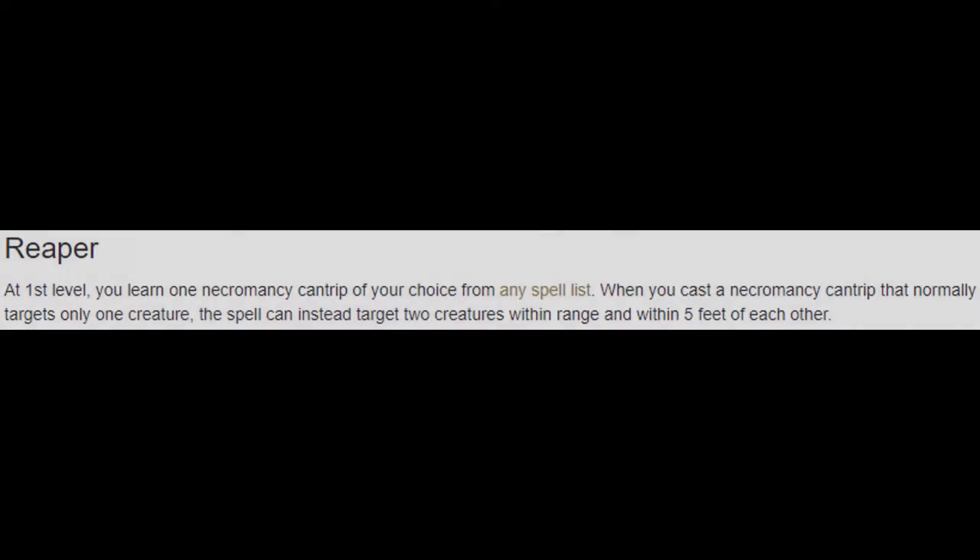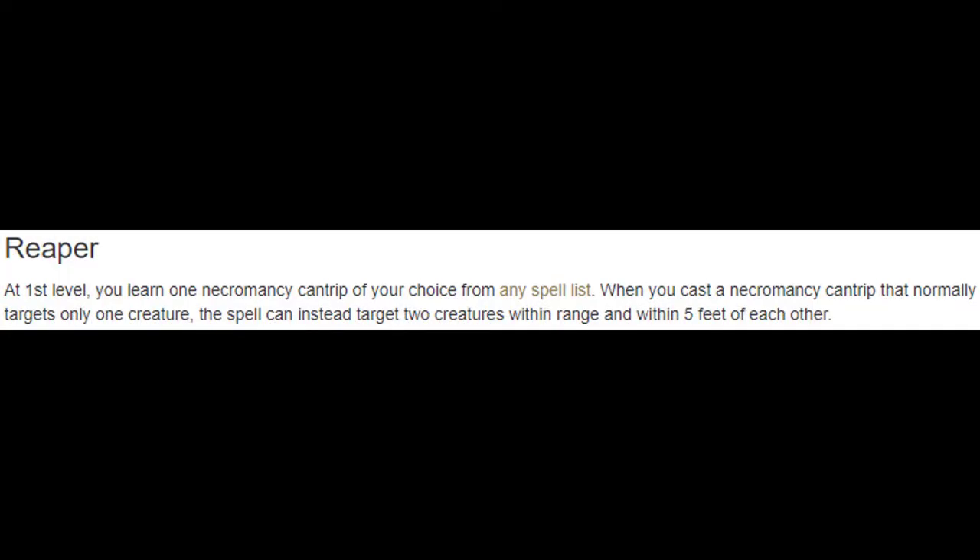Starting at level one we are going to get proficiency in martial weapons, we are going to get the False Life and the Ray of Sickness spells, as well as the Reaper feature. What Reaper does for us is it gives us a necromancy cantrip, and when we cast a necromancy cantrip that targets one enemy, as long as there's another enemy within five feet of them it will hit both enemies. Now this doesn't continue stacking — it's not that if a whole bunch of enemies are grouped together we hit all of them — it's a maximum of two.